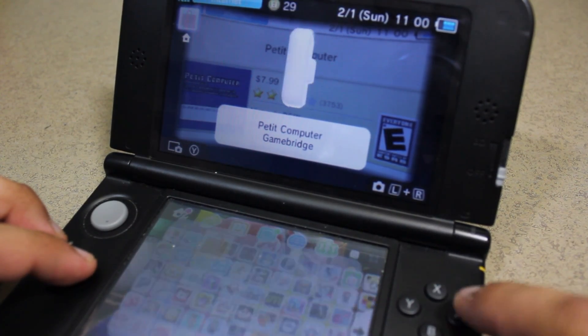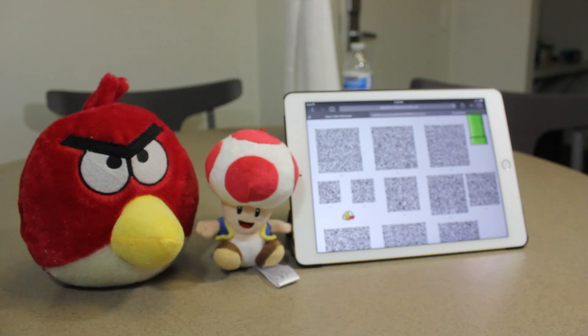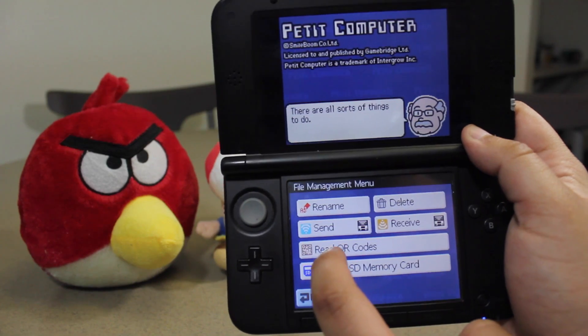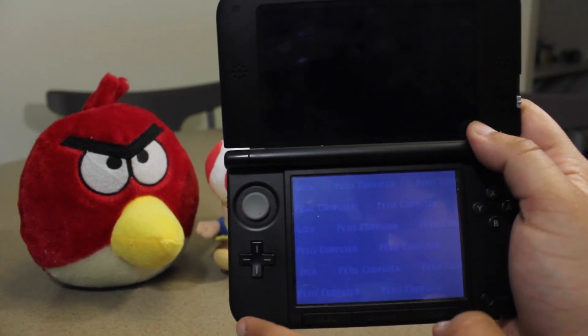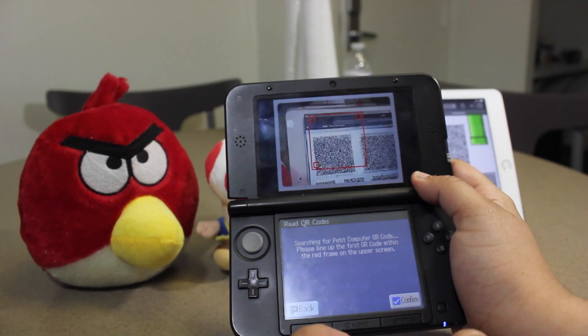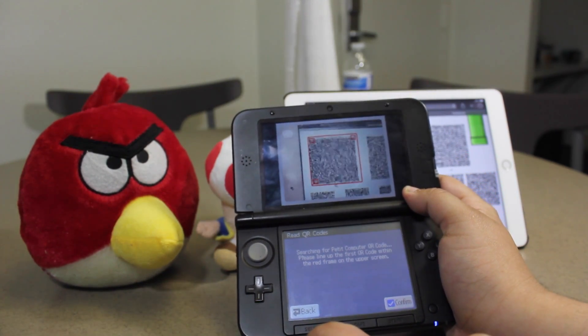Go ahead and load up the application, go to file management, and read QR code. In the description of this video, I'll have a link to the QR code set that you need to scan in order to run this application. Once you scan all the QR codes, you should have an executable program to run on your 3DS.